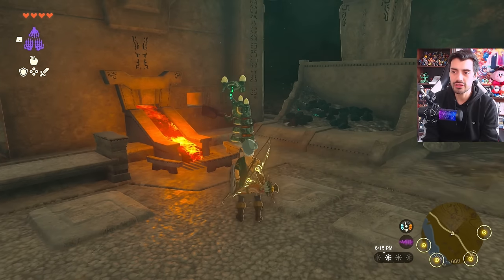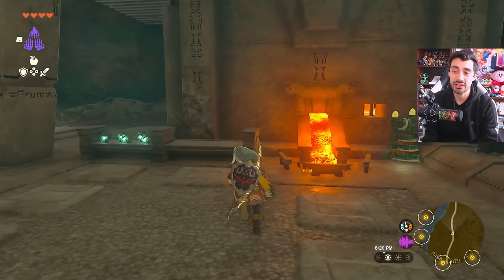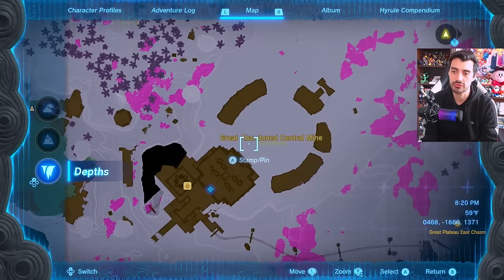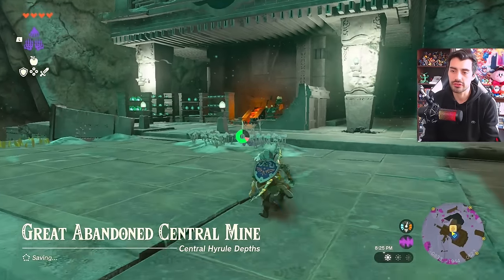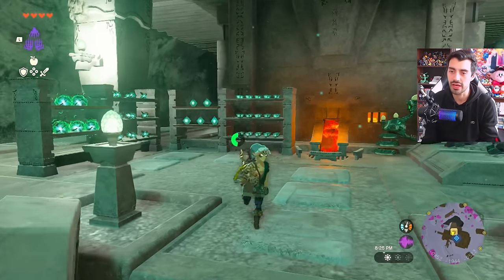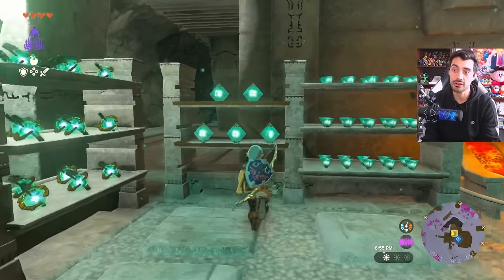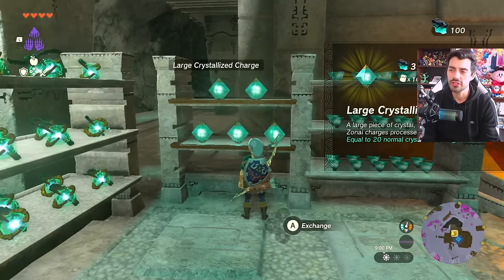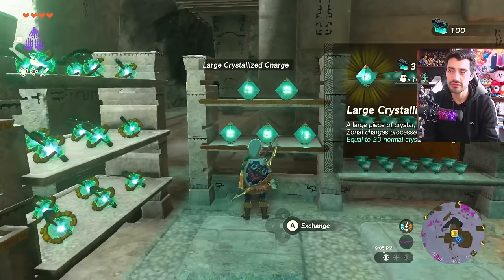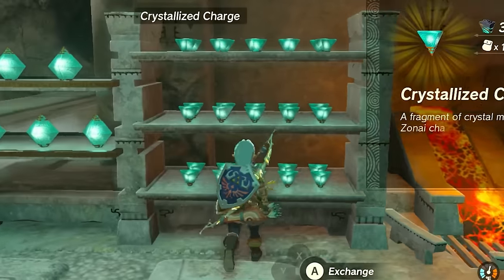This first forge construct is the one we see early in the game, but there's actually a much better one to use. I'd suggest going to the Great Abandoned Central Mine — the forge construct there has a much larger and more vast inventory. Not only does it sell small crystallized charges, it also sells large crystallized charges. These cost three large pieces of Zonite each and one large crystallized charge is worth 20 regular crystallized charges.